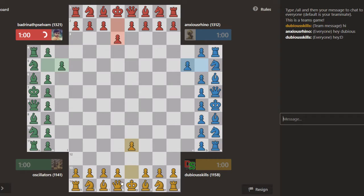So this move is clearly because I want to have this diagonal for the queen and for this bishop as well. So I would like my teammate to actually open up diagonals over here as well. So I'll play here.